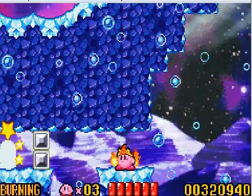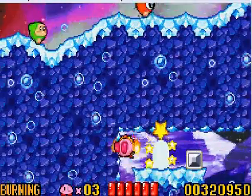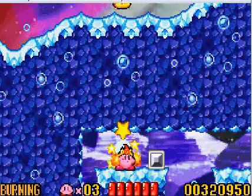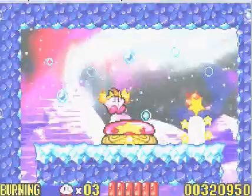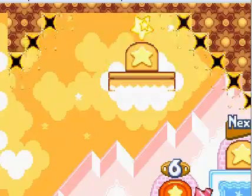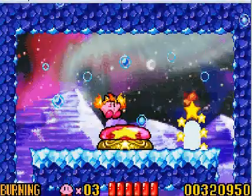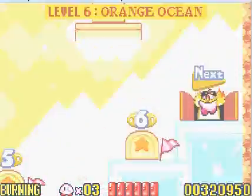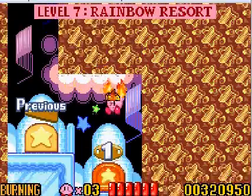Okay guys, I'm back. The secret is actually in the first part of this level — you just need to have burning ability and come down to the bottom of it instead of going to the door. So now we've finished World 6, for real. Now let's go on to the next level, which is Rainbow Resort.